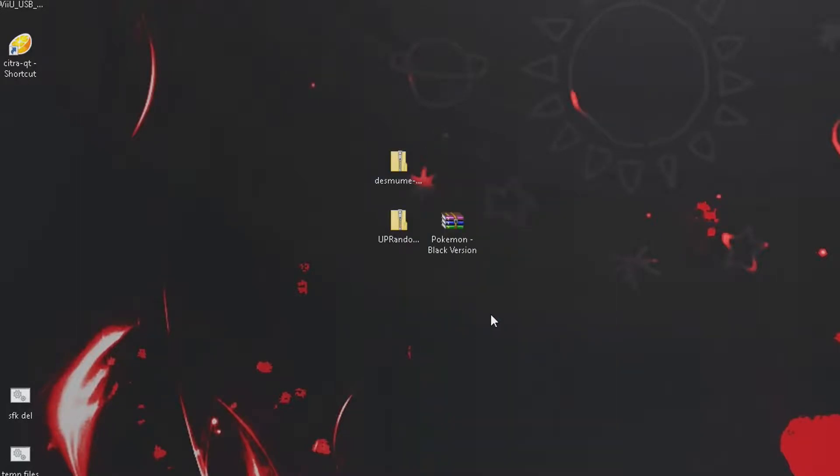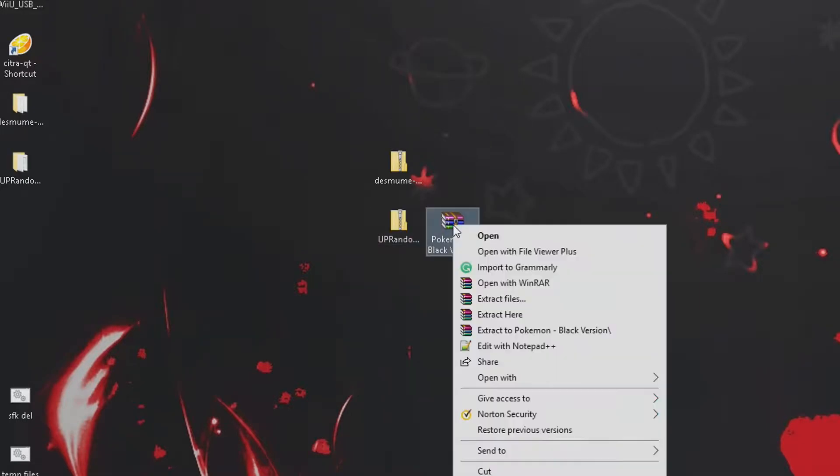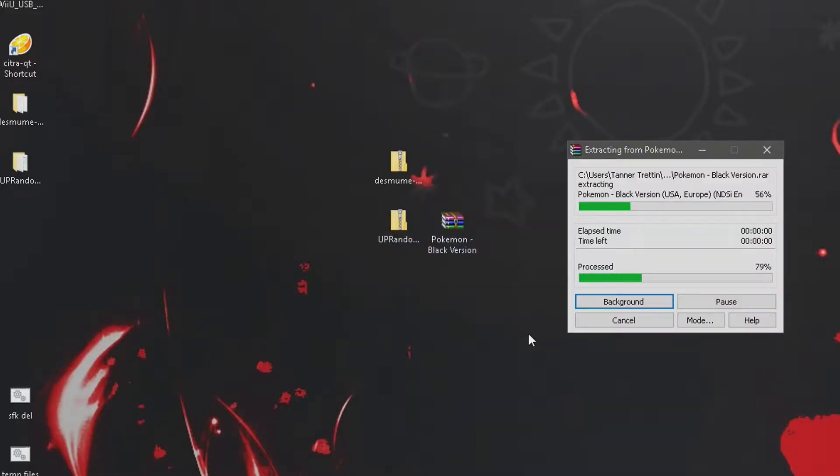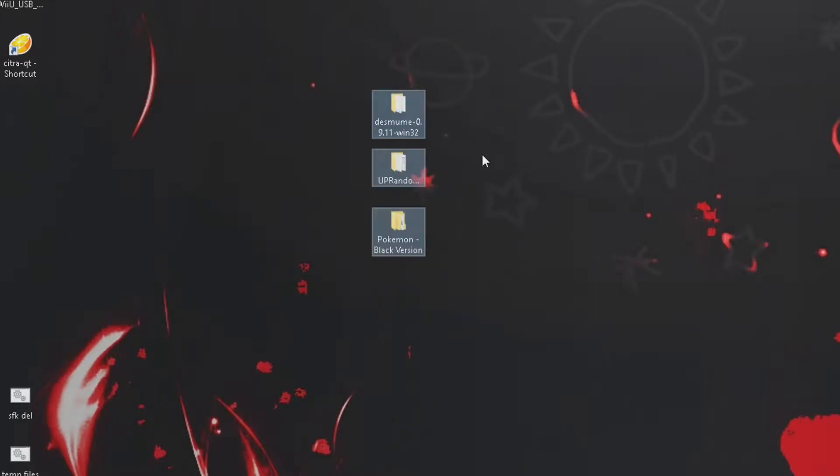Hey, what is going on guys? I'm back with a brand new video and today I'm going to show you how to get Pokemon randomizers for your Pokemon game. What you want to do is download all the folders and files that I showed in the beginning, and extract them all with WinRAR or uTorrent, and move them over.